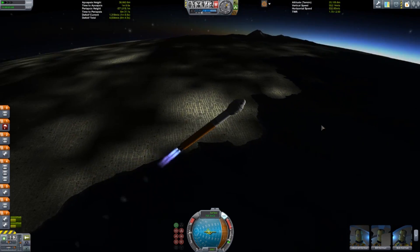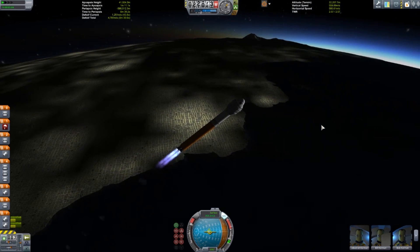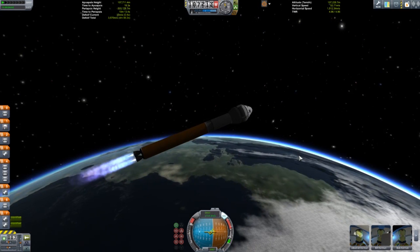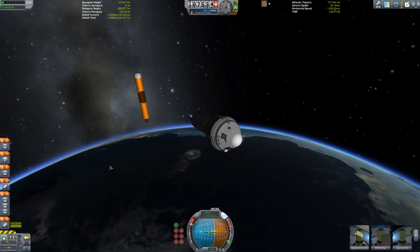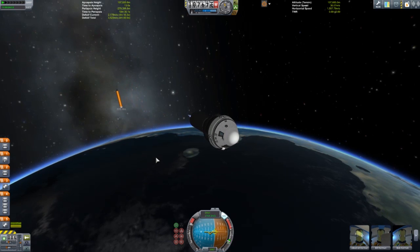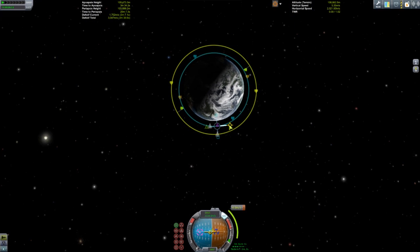We can watch those boosters falling away — just so glorious, so incredibly glorious. We're headed off to meet up with a space station, not quite the International Space Station, but a space station worth going to. We'll go ahead and ditch that core stage, saying goodbye as it majestically catapults itself back down into a fiery death.